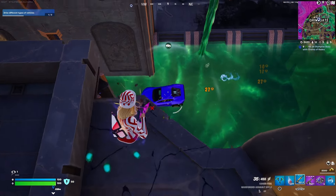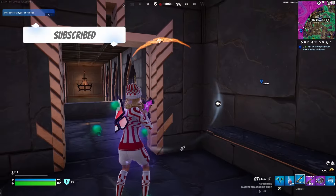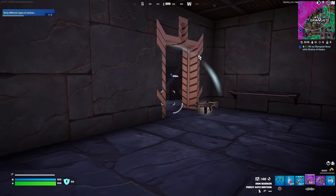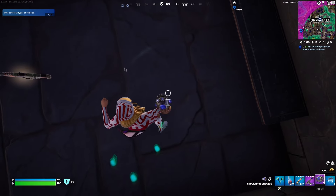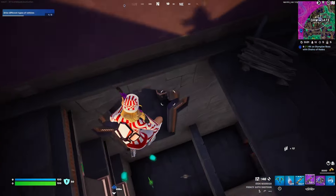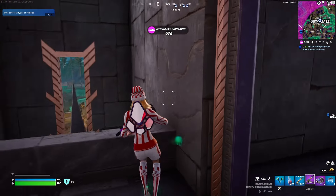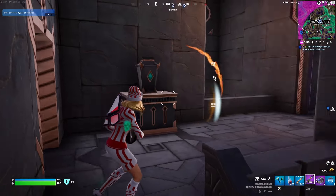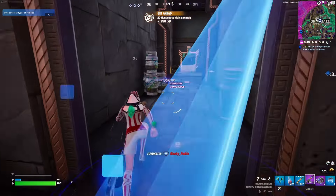I know you might think I'm crazy, but here's the reasoning. First, you can't modify a mythic weapon, meaning you are basically stuck with the attachments it has. The Gatekeeper really shines when you can add a drum mag to get 5 shells before reloading, but this version doesn't have it so you're stuck with 3 shells. The problem with this is when you miss a shot, you will most definitely need a spray weapon to switch to after the first 3 shots. It's possible to down an enemy with only the 3 shots, but it's a big gamble.